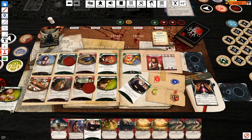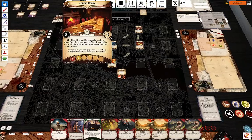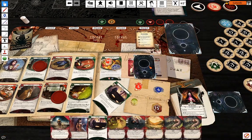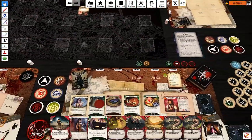One, two, three, four, five, six. My second action is going to be investigate with three against two — that doesn't work, but I have a trusty Eucatastrophe I can use for that, so gain that clue.